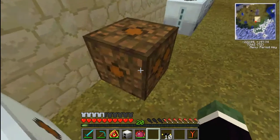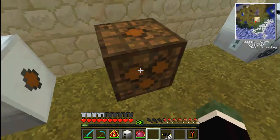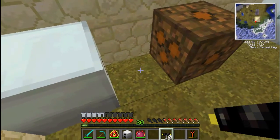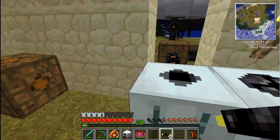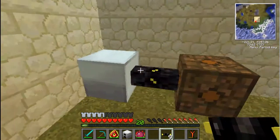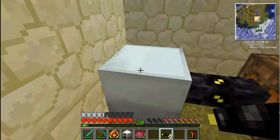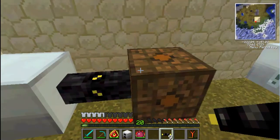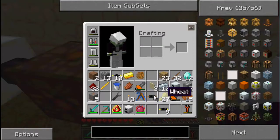With this transformer, all these sides have a single dot except for this one which has three dots - that's the input side. So we connect it up. Now when it gets energy, it'll be stored in the MFE, output at 128 through the gold cable, then come out as 32 through the transformer. Pretty cool.